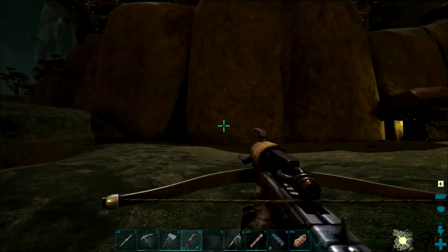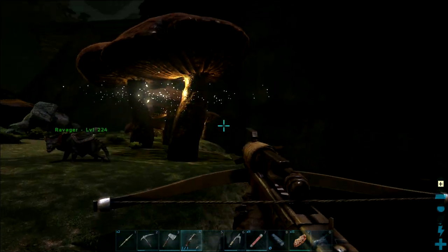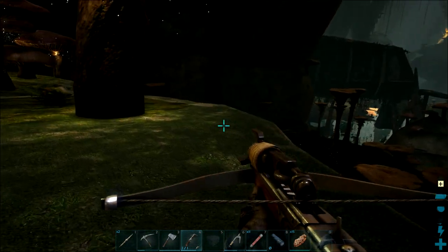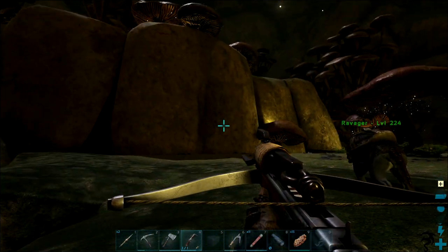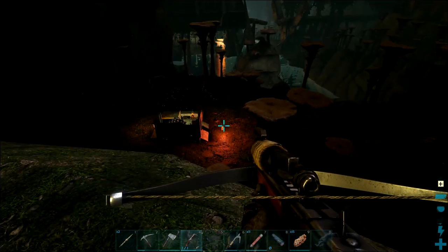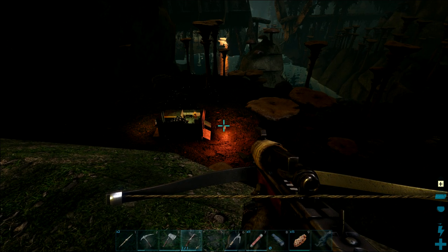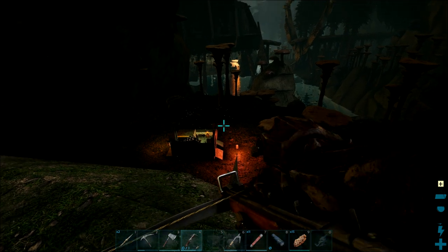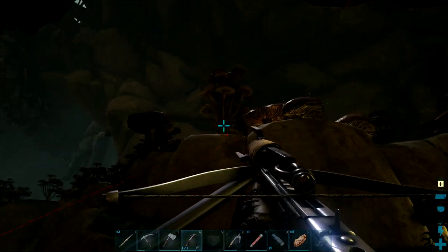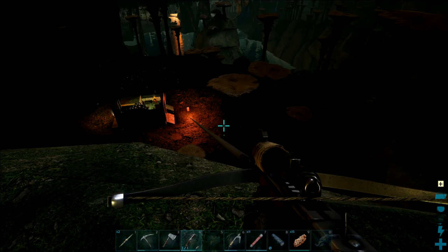I want to test out the zip line. I've put a pillar down there to aim for. I honestly have no idea how this is going to work. I think I have to stick it to a tree, but I'd rather stick it to stone so I can zip line without worrying about it going away. The question is does this thing shoot in a straight line, or does it dip down? So let's find out — okay, they do fall, that's fine.